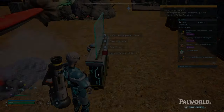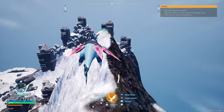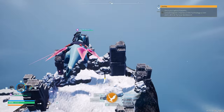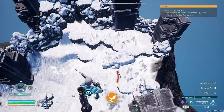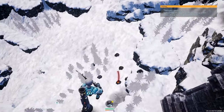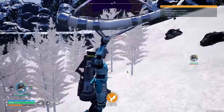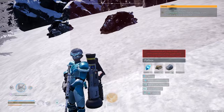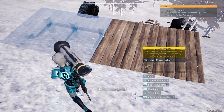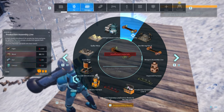The quad missile launcher requires missiles, which require circuit boards, and those require a lot of crystal. Currently there's no crystal farm, so we're going to quickly make a temporary crystal base. This is the best place I found personally as far as the number of crystal nodes — there are about nine or ten here. This place isn't great because it's on a slope, but it's temporary.